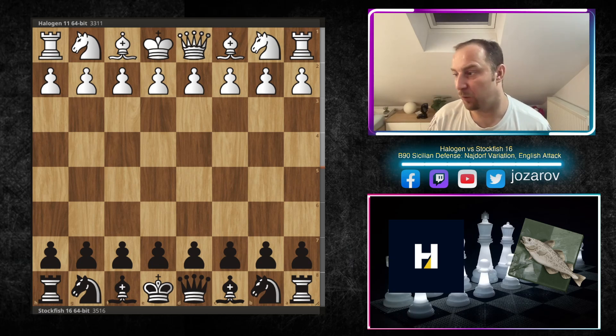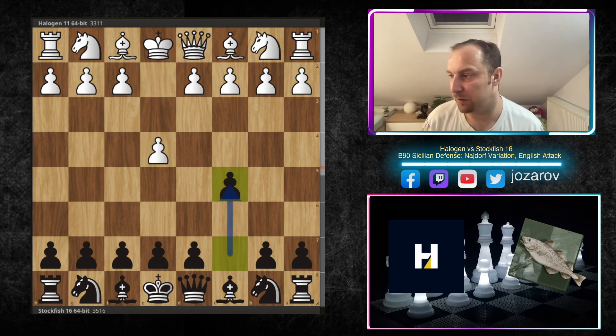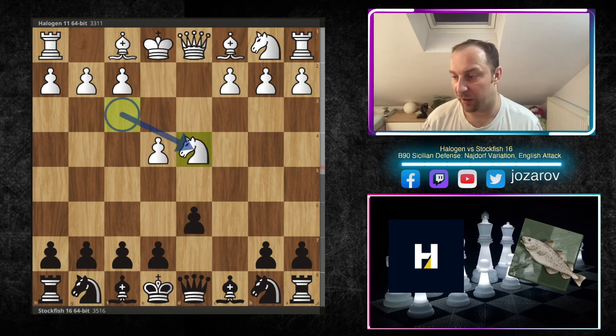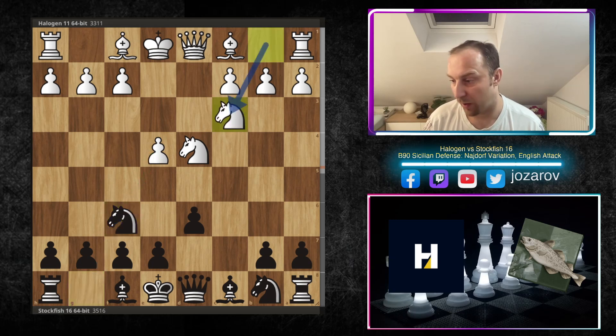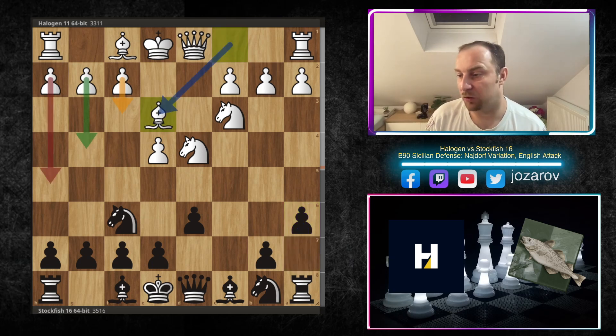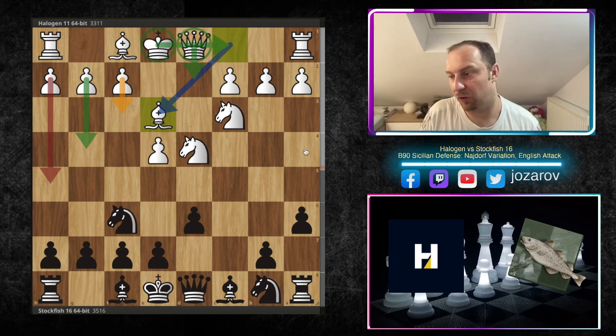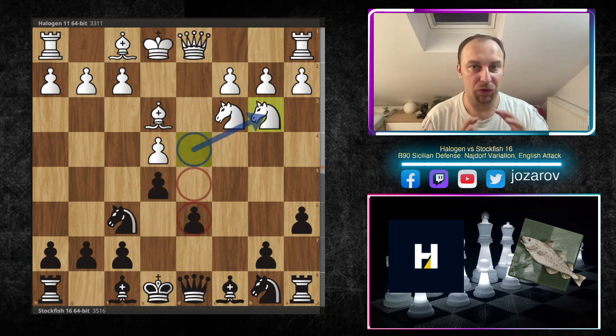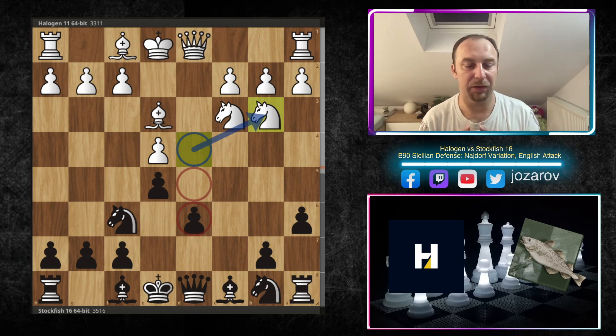With the white pieces, the Halogen engine opens with e4. Stockfish responds with c5 — the Sicilian. We have Nf3, d6, the modern variation, d4, cxd4, and after Nxd4, Nf6 attacking the pawn on e4. After a6 we've reached the Najdorf Sicilian. White plays Be3, the so-called English Attack: preparation is clear — f3, g4, h4, h5, Qd2 — simply attacking the kingside and securing the king on the queenside.